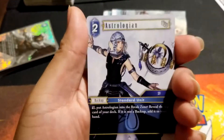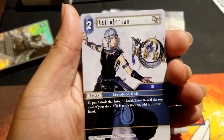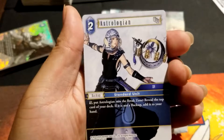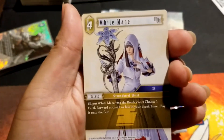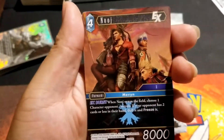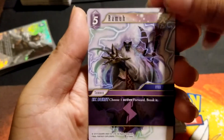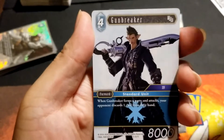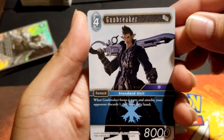First pack — Astralogen, a new card: 'Put into the break zone, reveal the top card of your deck; if it's not a backup add it to your hand.' That's all right, not busted. Ramuth: 'Choose one forward, activate, break it.' Gunbreaker: when Gunbreaker forms a part, your opponent discards.